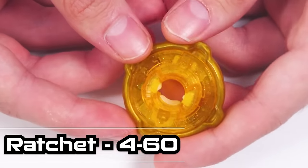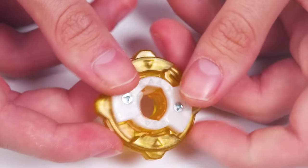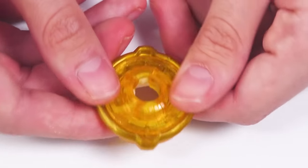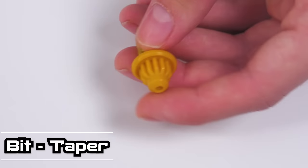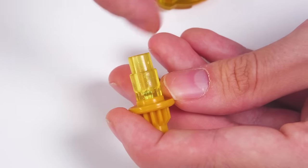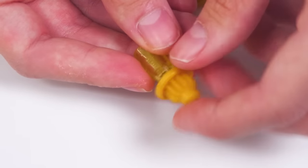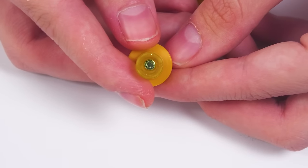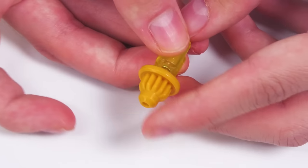Now we have 460, but there are two 460s for the Rare Beys. It has a nice little gold sparkle — it just looks nice. I like the sparkles. Obviously the original one was just a little red whatever. Our last piece is this nice little taper, which I actually do like. They have the bits looking translucent — you can actually kind of see through them. I kind of wish the entire bit could look like that.